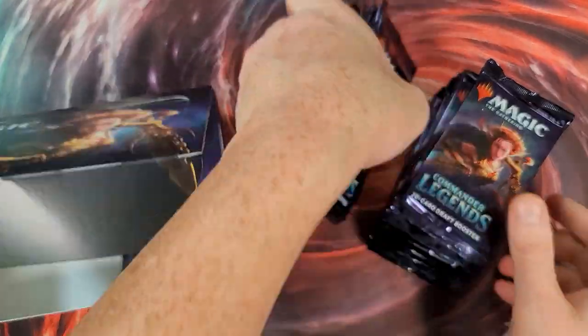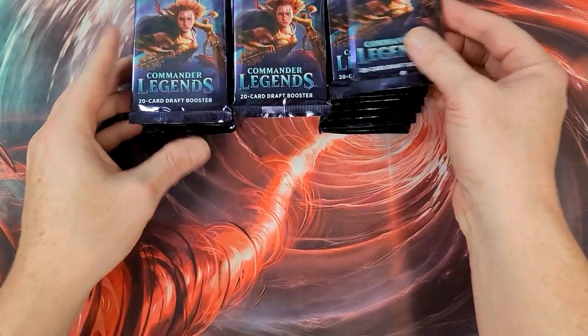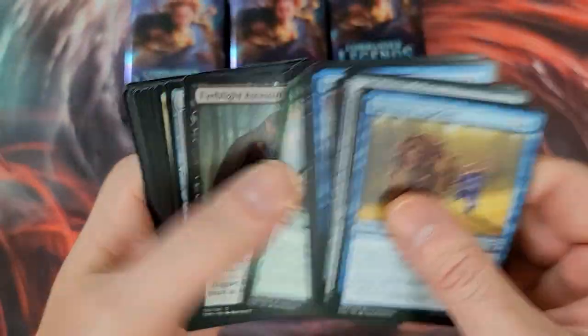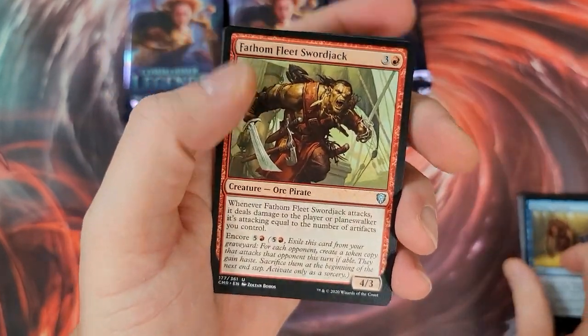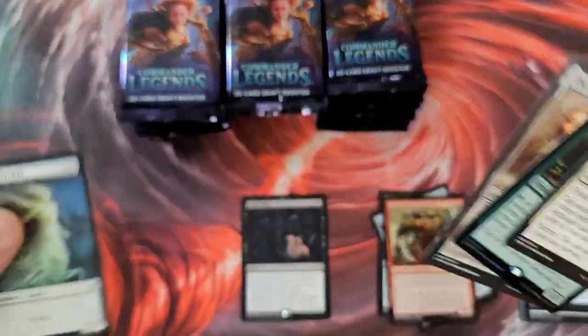Let's get that Mana Drain out of here. Ground Zero Comics, Cleveland, Ohio — go check them out if you're ever in the area on Pearl Road. They are a fascinating, amazing shop — very friendly, very nice, neat and clean. Every box we've opened from there has been really good. Magus of Order foil — that is something!